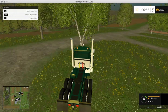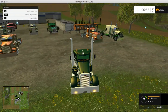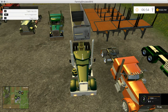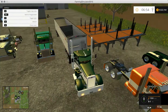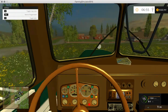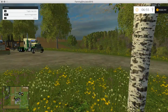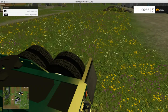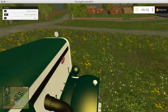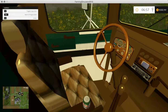Let's go hook it up to a trailer. It is pretty good on hookups — I use this truck so I know. There you go, you're hooked up, pulls it good. The interior is really good on it. No collision issues that I've found — none. It has a hitch on the back which does work.